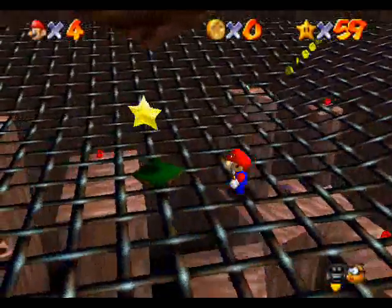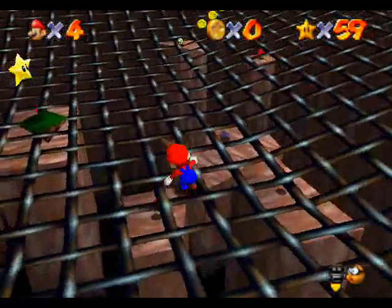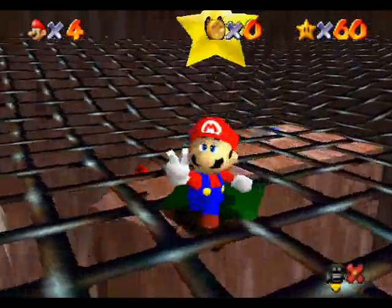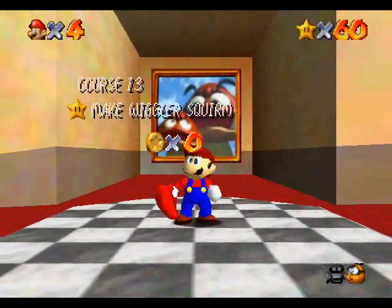Interesting fact: that dirt spike there can actually make you fall if you're hanging on the underside of this and you walk over it. Okay, Tiny Huge Island is done. Hooray. And I will not look back.